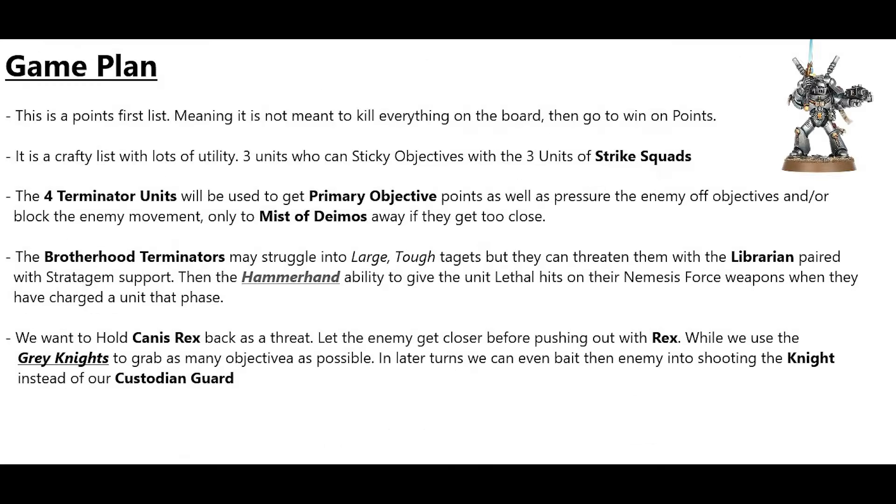The game plan for this list is points first — it is not meant to kill everything and then score. It is a crafty list with lots of utility: three Strike Squads to sticky objectives, four Terminator units to pressure enemies off objectives and block movement, only to Mist of Dymos away when they get close. Canis Rex should be held back as a threat, letting the enemy get closer before pushing him out while Grey Knights grab objectives. In later turns, we can even bait the enemy into shooting Canis Rex instead of our Grey Knights.